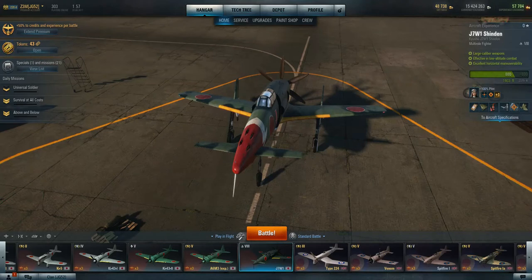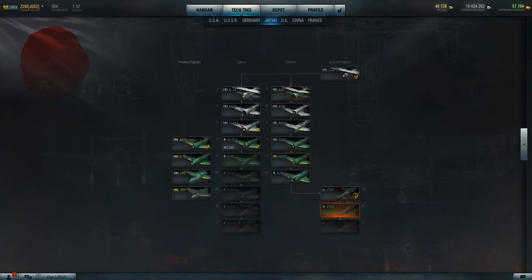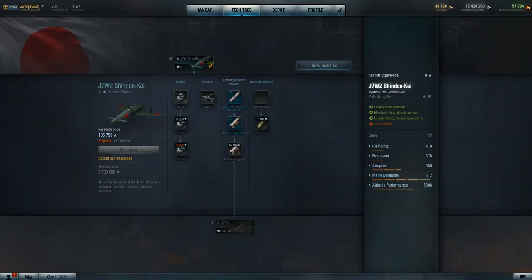This was my first Tier 8 and I'm actually going to start really working on this plane, trying to get up to the nines. The Tier 9 actually in this game — the W2 Shinden Kai — will actually have a jet engine.